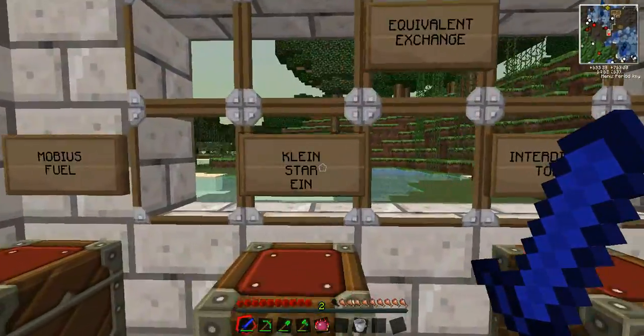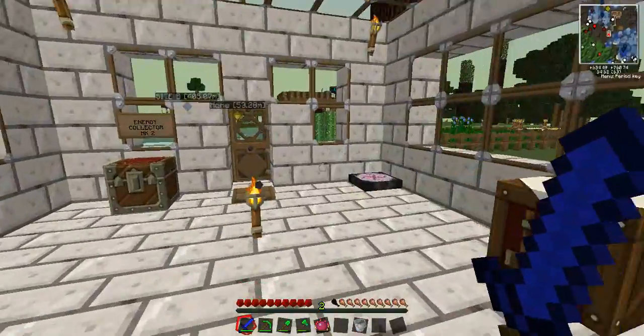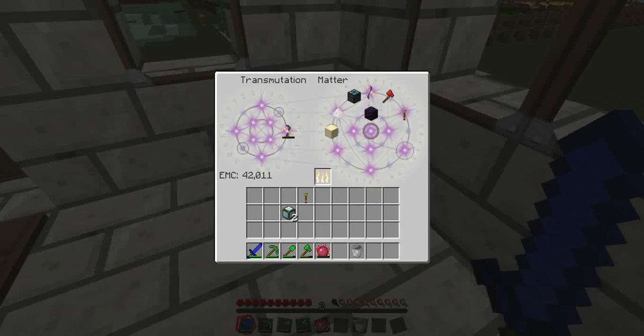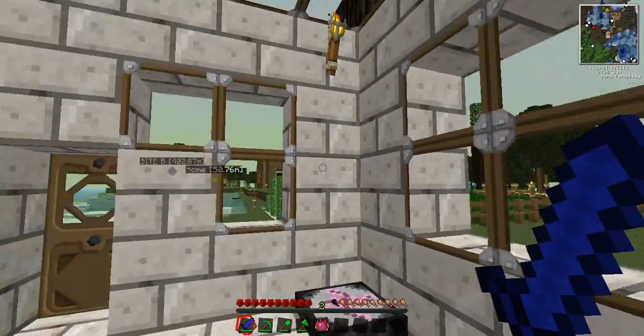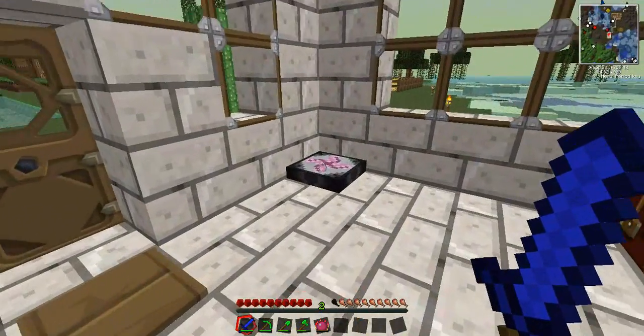I believe these are actually counting in German numbers — so Ein, Zweig, Drei, and so on and so forth. Now we can actually store all of our EMC correctly. I can put all that in there and now I have 190,000 EMC. That's lovely. And when we take this transmutation table with us — by the way, it doesn't lose the items once it's broken — and go to our Site B, we now have a nice amount of EMC to work with.